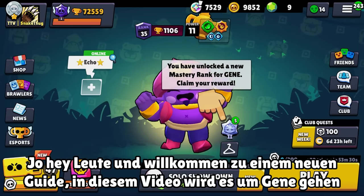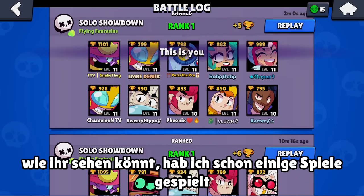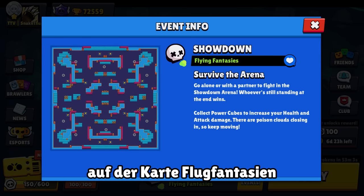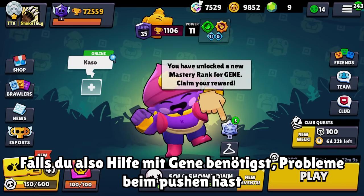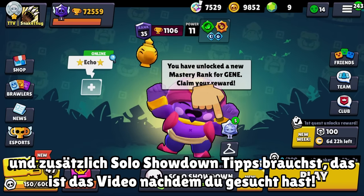Hey guys, welcome to another guide. This video will be about Gene. As you can see, I played the games already — we did a couple of first places in a row and also a fourth place. Gene is pretty much playable here on the map Flying Fantasies. Rank 30 and 35 are both possible, so if you need help with Gene or are struggling pushing him and need some Showdown tips, this is the video you were looking for.